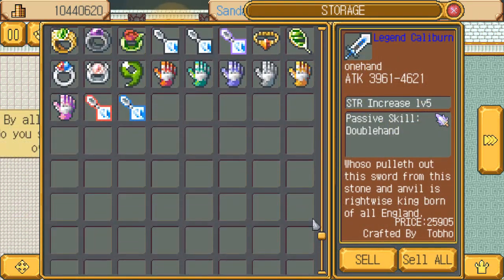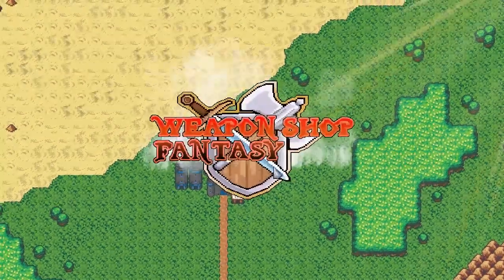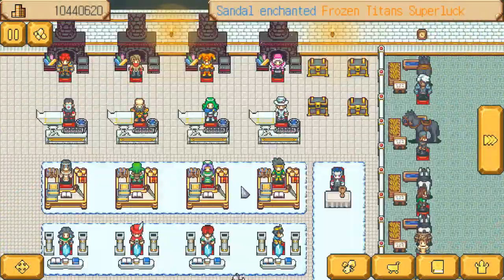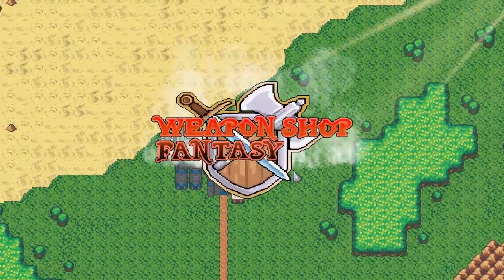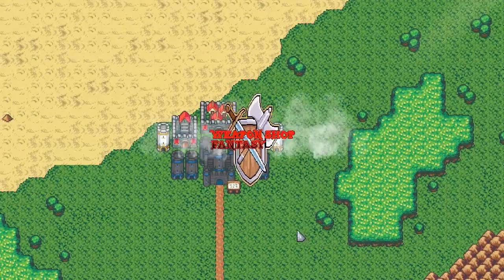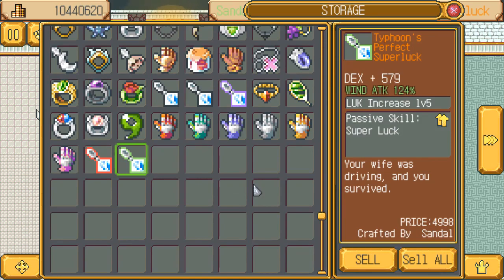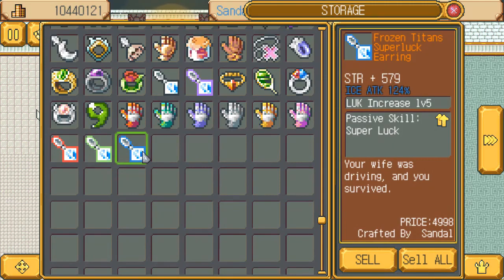Will my luck continue? Nope. Don't need defense. Keep resetting until I get the one I want. That's not the one I want. Still not the one I want. Still not the one I want. Like your chance of getting the right one is 1 in 4. And in my case, that usually means 1 in 10. There's wind attack 124. And then fail and go again. There's ice attack 124.